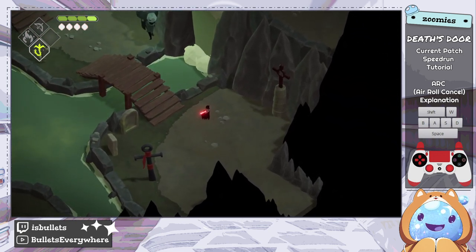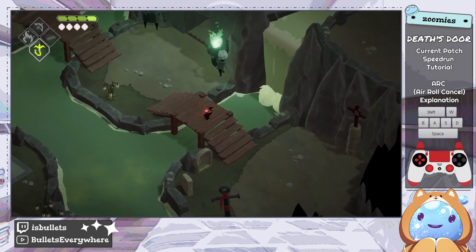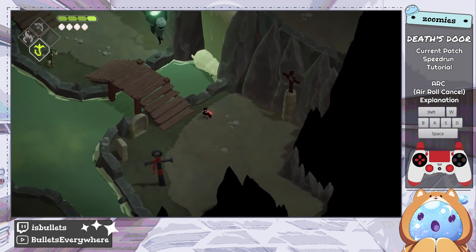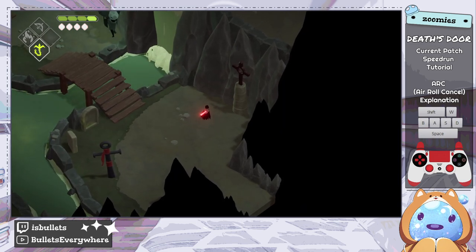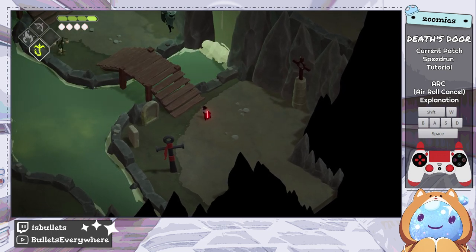One important thing if you're going to practice this: I would highly suggest getting the debug tool that exists in the Death's Door Discord. If you do an ARC over a pit and fall into it while performing the ARC, you'll get stuck in place until you either get hit or quit out of the game. A way to prevent this when practicing is to install the debug tool — you can press F3 to open the menu, and press it again to unfreeze yourself.